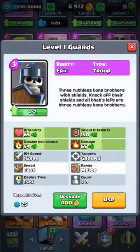Number two is the Guards. The Guards are very good — I have no idea why people don't use them. They're good against Prince, Mini P.E.K.K.A, and P.E.K.K.A sometimes. They're very good — they can resist a Rocket and they can resist Lightning. So they are very good, I don't know why people don't use them.